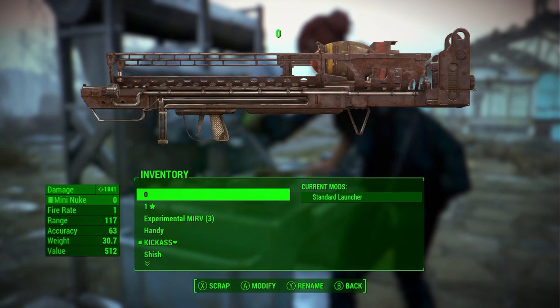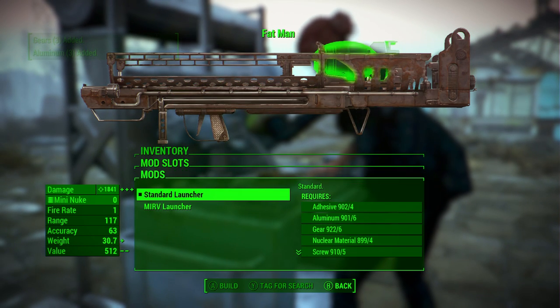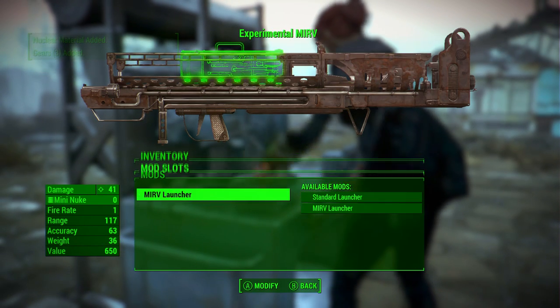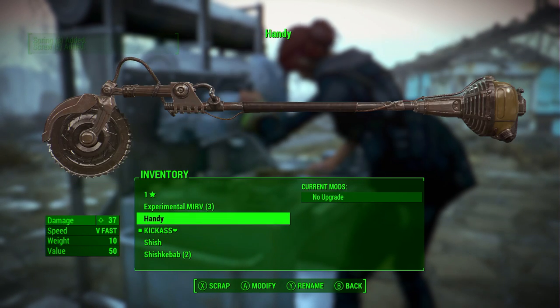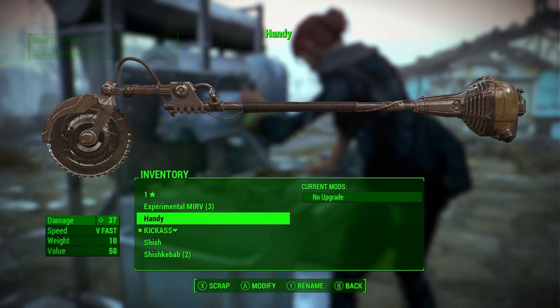Let's try it one more time — X and A together, press A... wait, I think I did it wrong. Yeah, I did it wrong there guys, I'm really sorry about that. That can happen — there are complications around doing this glitch.